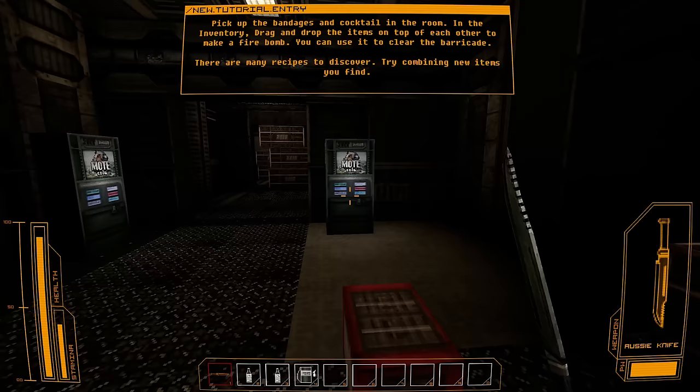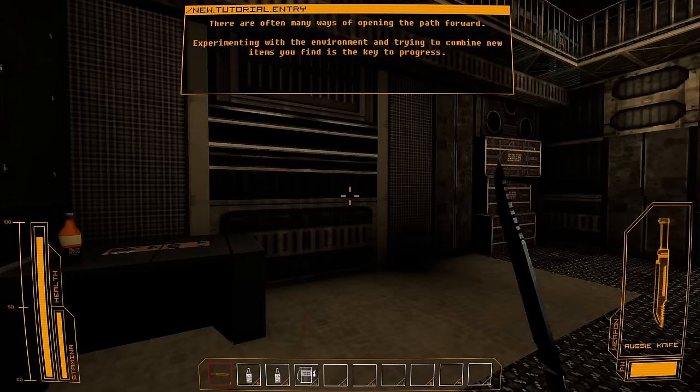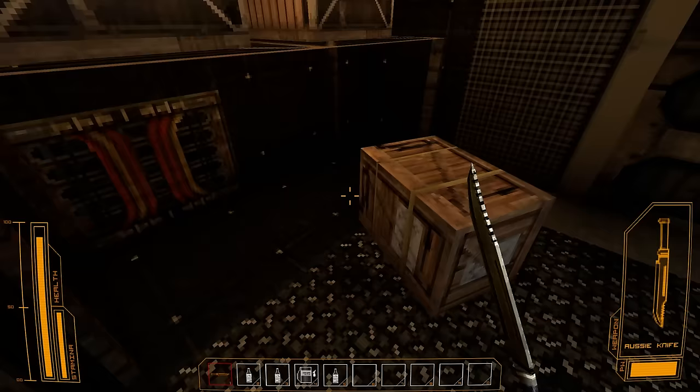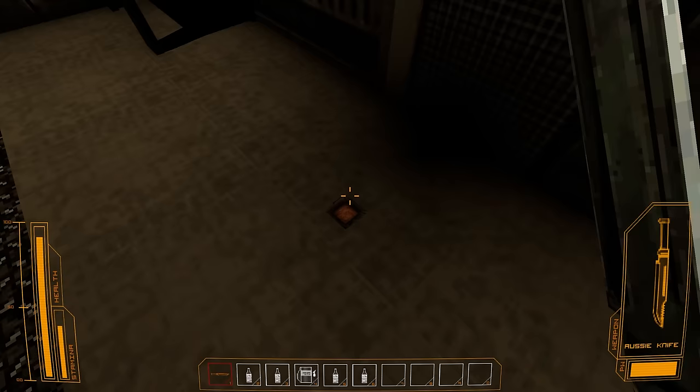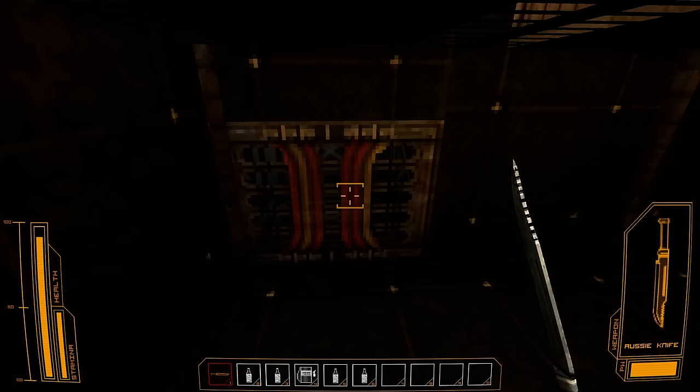I've got a stamina bar, I didn't realise. There are often many ways of opening the path forward. Experimenting with the environment and trying to combine new items is the key to progress. Can I just get smashed on cocktails? Do I really need to worry about everything else? You're fragile — you're actually fragile. Sleeping powder — interesting.